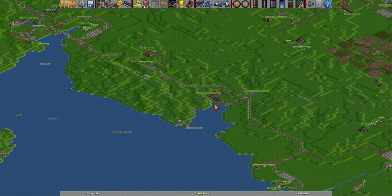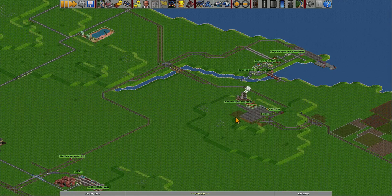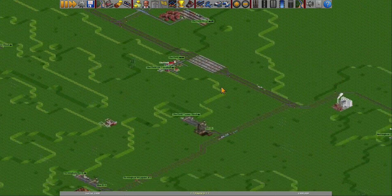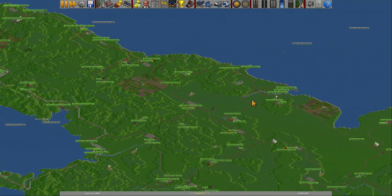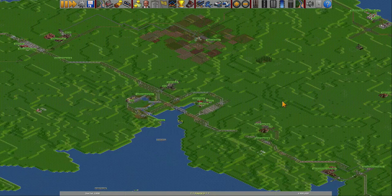If we only get 100 engineering supplies here I will still send that train on because it's worth it. Chemistry-wise we don't produce anything — zero percent. The stone one is at 35% which is at least something, and the coal one is at 51%. I'll just wait for the coal one to fill up, and when that starts moving I will send the stone as well — because they'll just boost each other, which is great. That means we can get some chemicals going and boost this one as well.